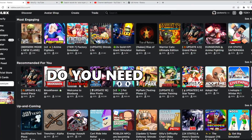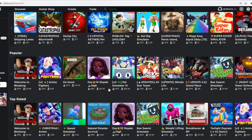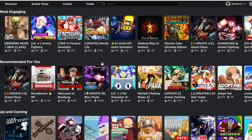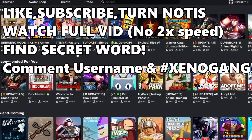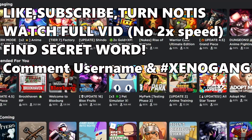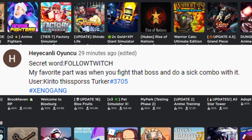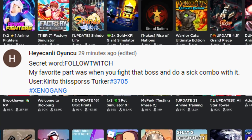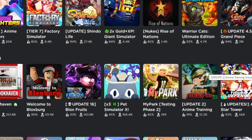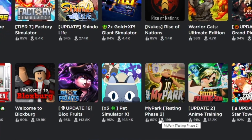Do you guys need any game pass for any one of these games on the discover page right now? All you guys have to do is like this video, subscribe, turn on notifications, watch the entire video, then find the secret word. The winner from last video is this guy — congrats, bro. Make sure to DM me on Discord if you are a winner so I can reward you with your game pass. Any game pass, it doesn't matter what it is, I will hook you guys up.